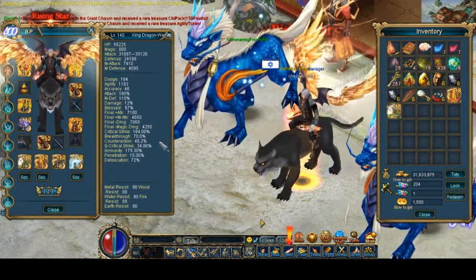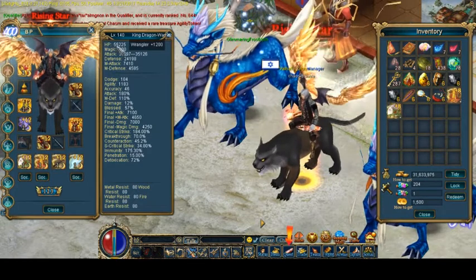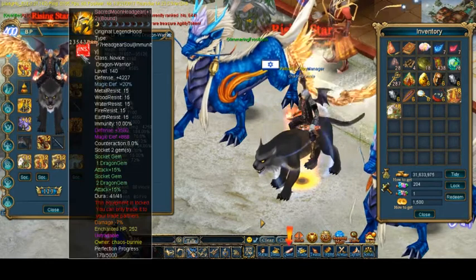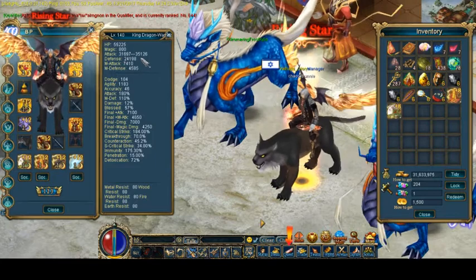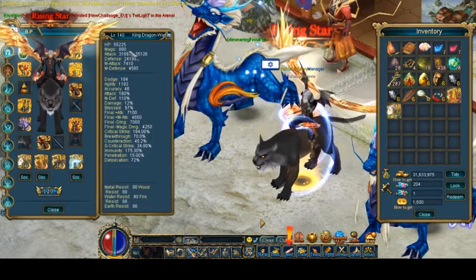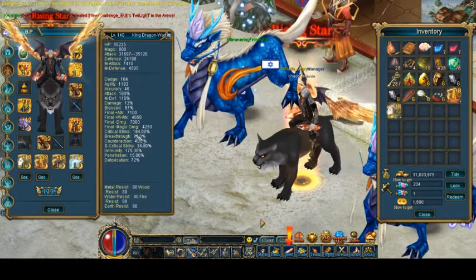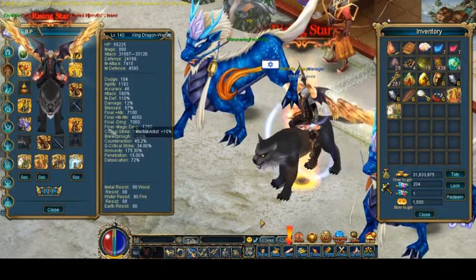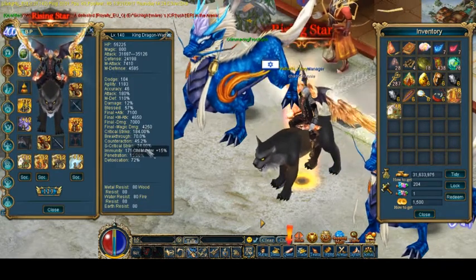Let's move to stats and see what we got now. Before it was like 47 something, now we are at 55.2 without refineries. And now our attack is 31.6 up to 35, which is not great, not great - we're actually missing some attack, but nothing we can do right now. And now crit: I have 184 crit without refineries.